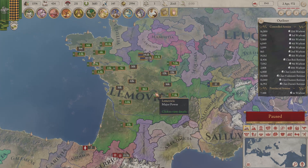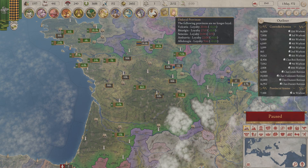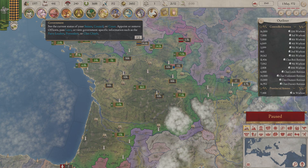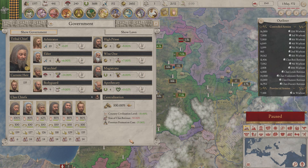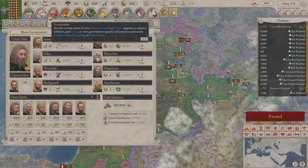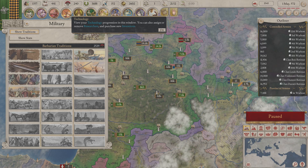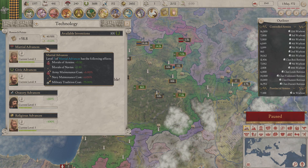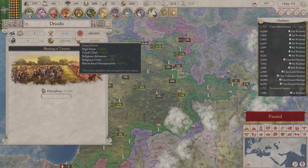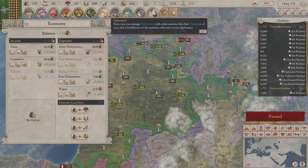That takes care of that. Now let it tick forward a month. It is time to begin the promotions, and while I'm at it, continue to convert pops. We're fully centralized — that's good. Plenty of loyalty. It's rising, not dropping — looking good. Military: it's going to be a long time before we get another tradition, but it's going to start getting cheaper as I pick things up. Religion: we're already fully stabilized. Religious unity is very high. The discipline one is going to go away here real soon, so we'll need something else in its place, but we can afford that. Finally, we do have a positive balance, which is nice.